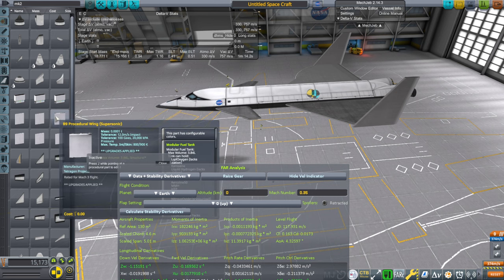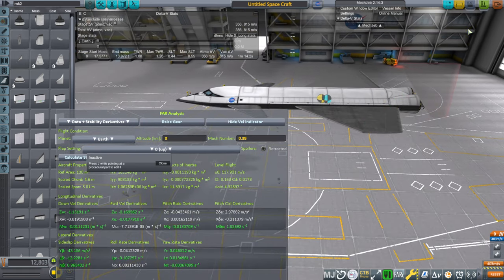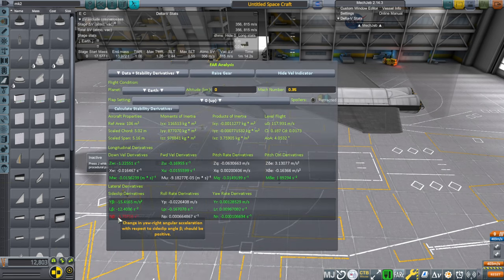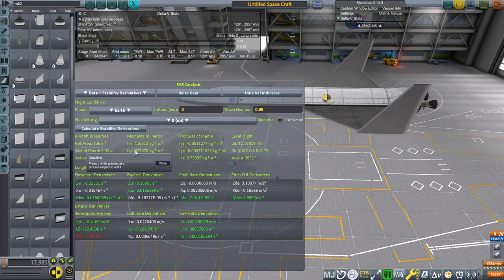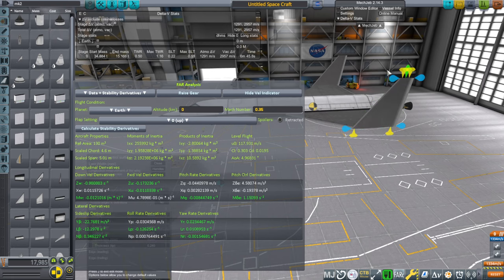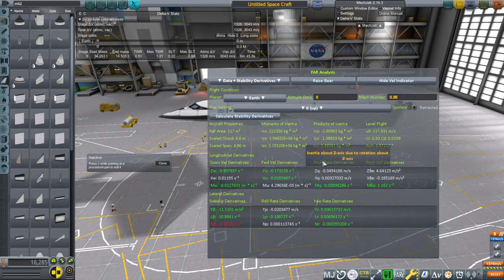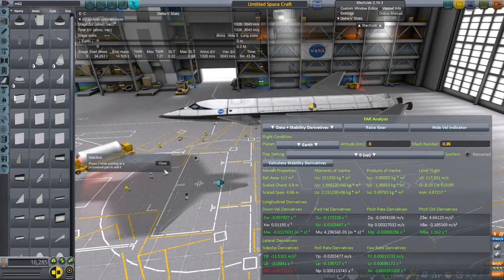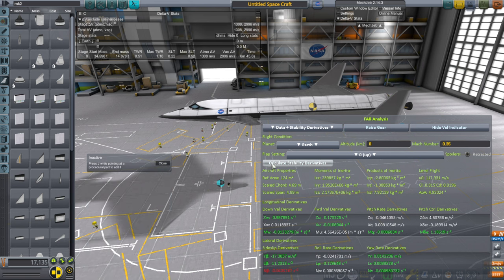In B9 Procedural Wings there are three types: control surfaces, fixed wings, and all-moving wings like canards. I'm going to take off the vertical stabilizers. Now calculating, we see an issue — red — which is yaw angular acceleration, as expected since yaw is controlled by vertical stabilizers and we just removed them. Once we put them back on they're good. But is there too much? Press J to resize the wing pieces — making them really small brings it back to negative, so we need them a little bigger.